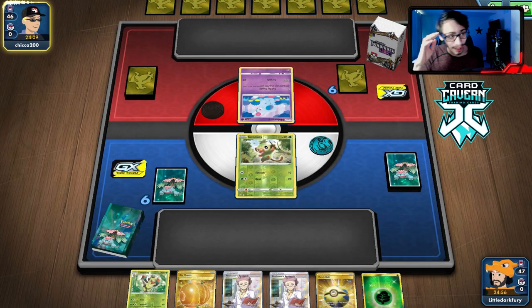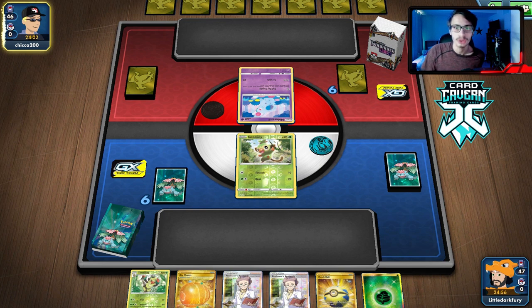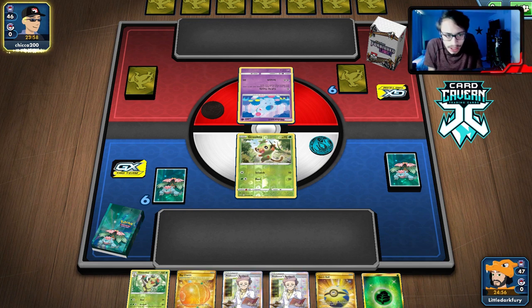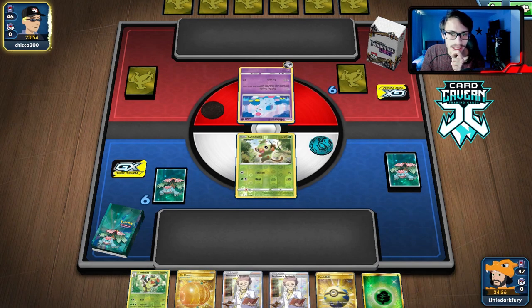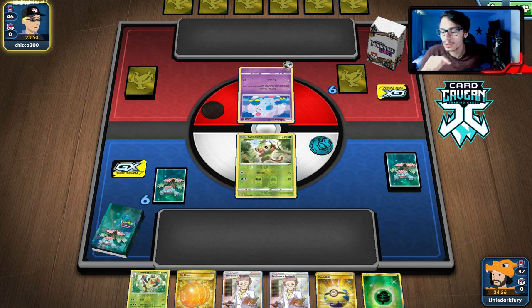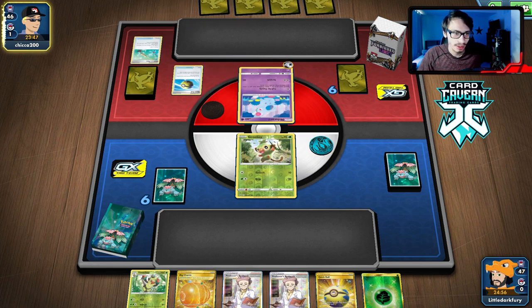Oh my — Beedrill! Dude, yo, this guy's a genius. This guy's got a big brain deck! I didn't consider Beedrill. It actually adds to Nidoqueen's damage output and lets them draw three cards. Oh my gosh, that's actually kind of genius.